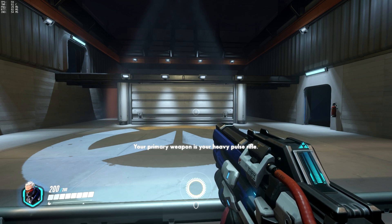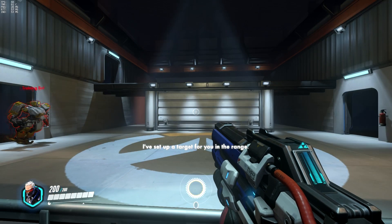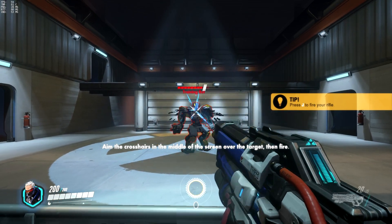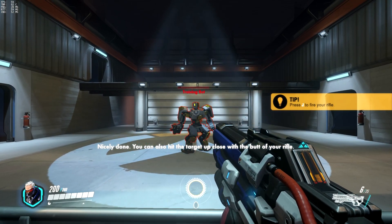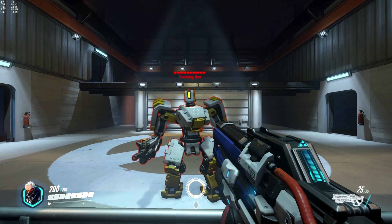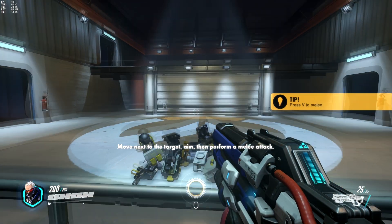Your primary weapon is your heavy pulse rifle. I've set up a target for you in the range. Aim the crosshairs in the middle of the screen over the target, then attack. Nicely done. You can also hit the target up close with the butt of your rifle. Move next to the target, aim, then perform a melee attack.